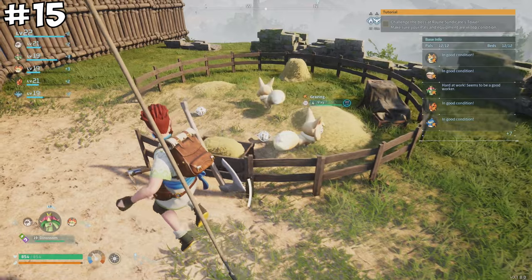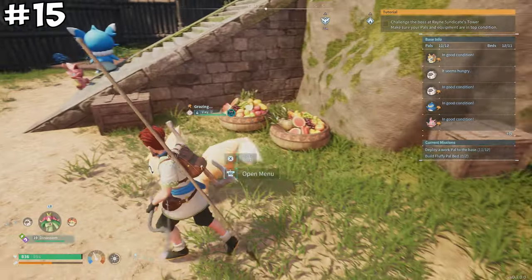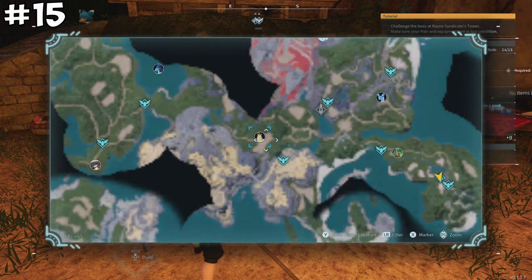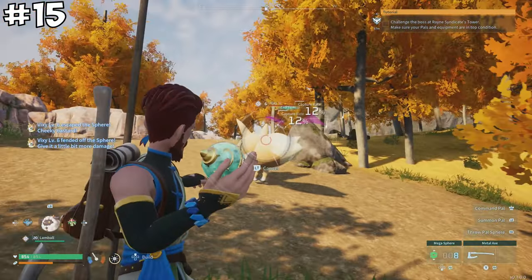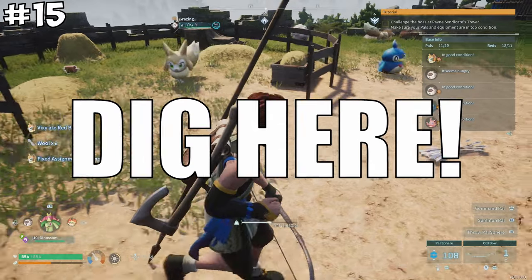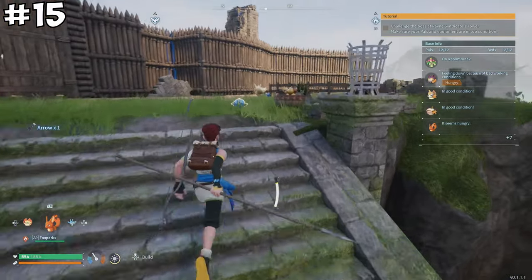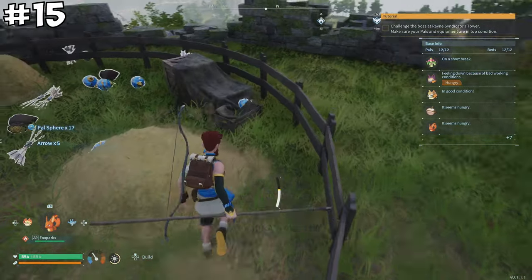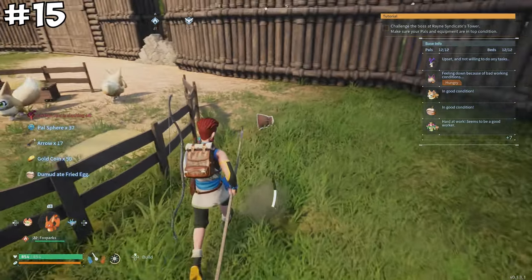If you're struggling to afford Pal Spheres early on, build a ranch at your base and capture a pal called Vixie, most commonly found in the biome next to the small settlement fast travel point. Assign one or two Vixies to the ranch by picking them up and throwing them in the ranch vicinity. Thanks to their 'Dig Here' partner skill, they'll continuously dig up items — and the most common item is regular Pal Spheres, giving you an essentially infinite supply.